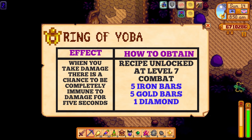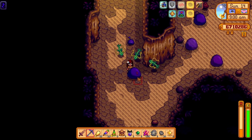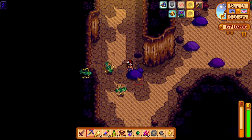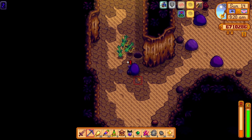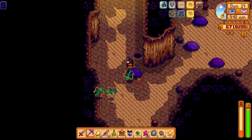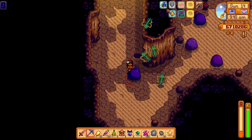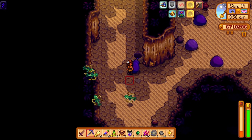I think the ring of Yoba is often overlooked, but I actually think it's one of the best rings in the game and you can get it quite easily. You will unlock the recipe to craft the ring of Yoba at level seven combat skill and it will only cost five iron bars, five gold bars and one diamond to craft. The ring of Yoba will give you a chance to become completely immune to damage for an entire five seconds. The chance for this immunity is greatly increased as your health gets low and your luck also increases your chances. If all of the stars line up nicely, this buff can occur so often you will feel unkillable. If you are quite early into the game, craft one of these as soon as you hit level seven combat — it will make your life much easier in the Skull Cavern.